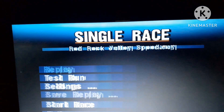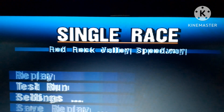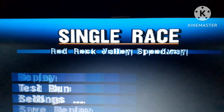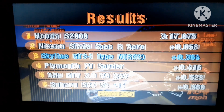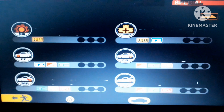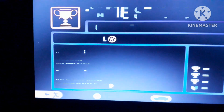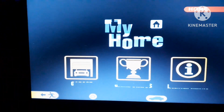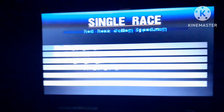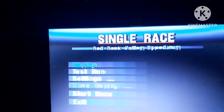Why is it saying Red Rock Valley? Isn't that one of the most complex events in the game? I'm not sure if this even is Sunday Cup. I swear most of the challenge comes from navigating through the menus rather than actually playing the game. After making sure that was actually Sunday Cup, I can finally get on with the races. The third one is held at Red Rock Valley, so let's see how I do.